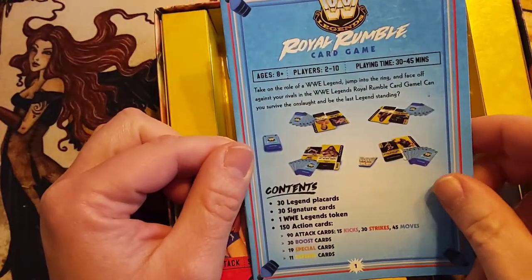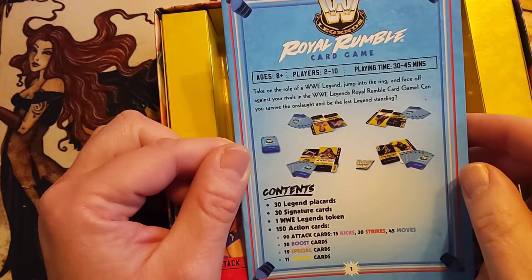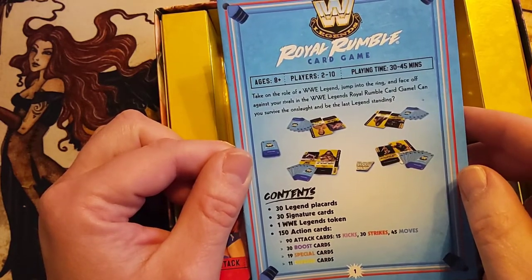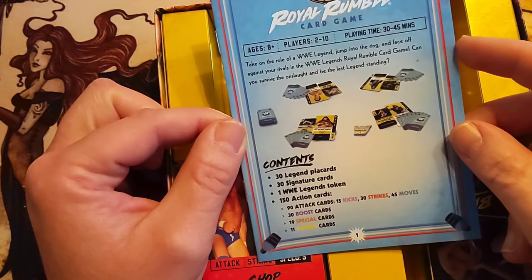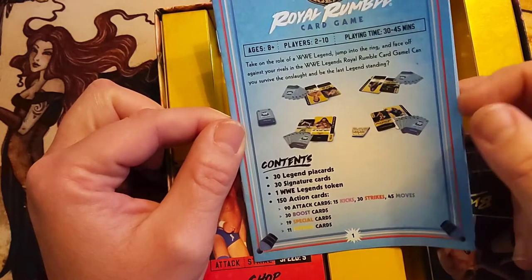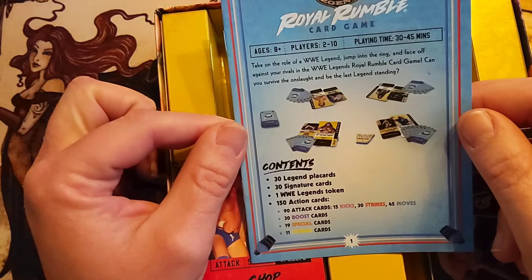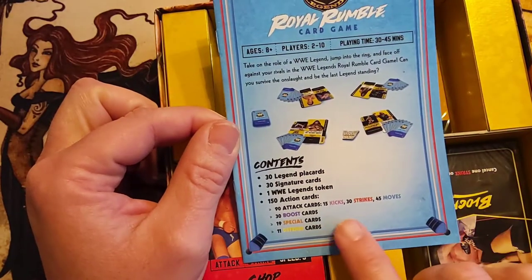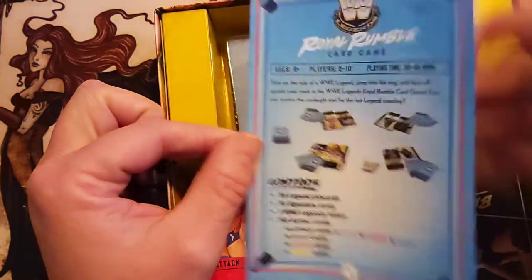World Roma card game, 2 to 10 players, 30 to 45 minutes. I am intrigued. It includes 30 legend play cards, 30 signature cards, 1 legends token, 150 action cards — including attack cards, kicks, strikes, moves, boost cards, special cards, and defense cards.